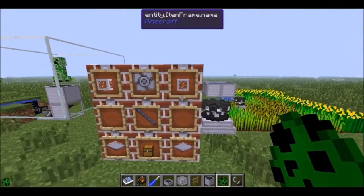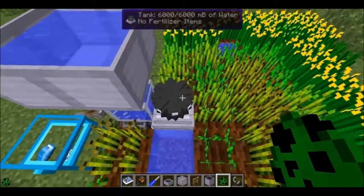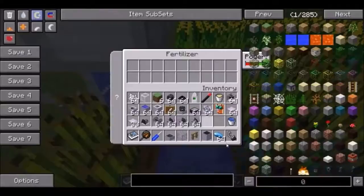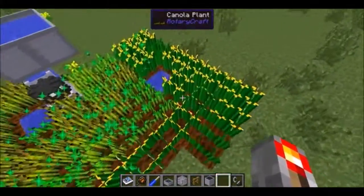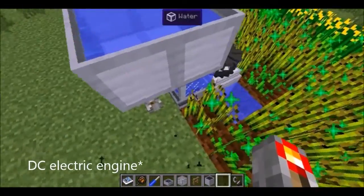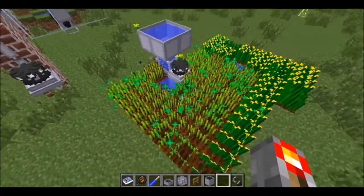With a chest, an impeller, and some pipes, you can get a fertilizer. You just put in some fuel in the form of bone meal or apatite, and it will fertilize the crops around it. This is actually just an AC electric engine powering it, and it also takes water. It'll just fertilize the crops for you — pretty neat.